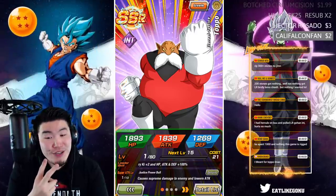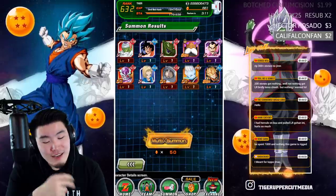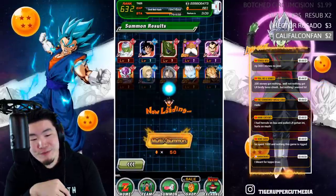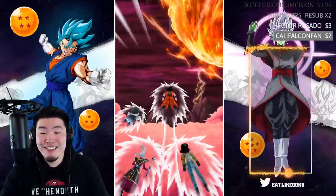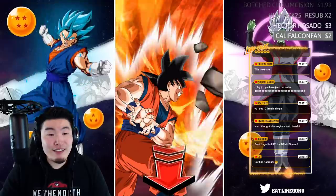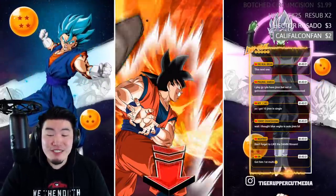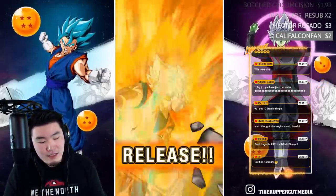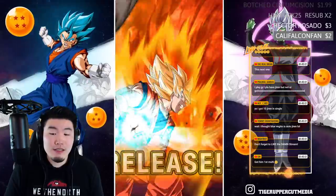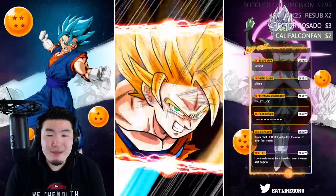I'll do one more. We're going through these stones so fast — I didn't even feel it and suddenly all my stones are gone, like 500 stones just down the drain just like that. We got Weiss — I might need some toilet luck, it might be time.